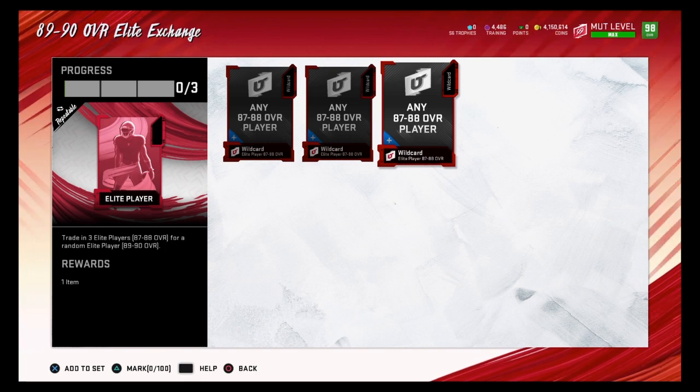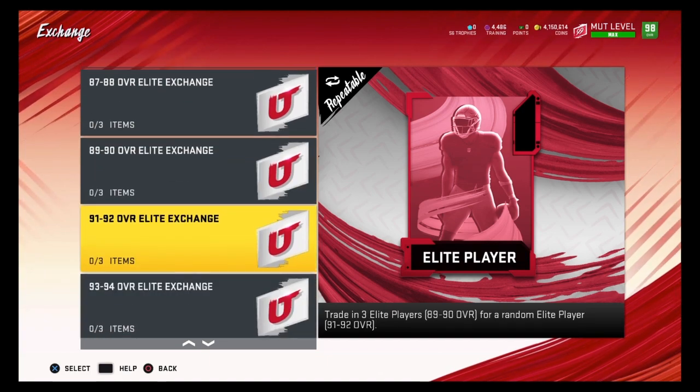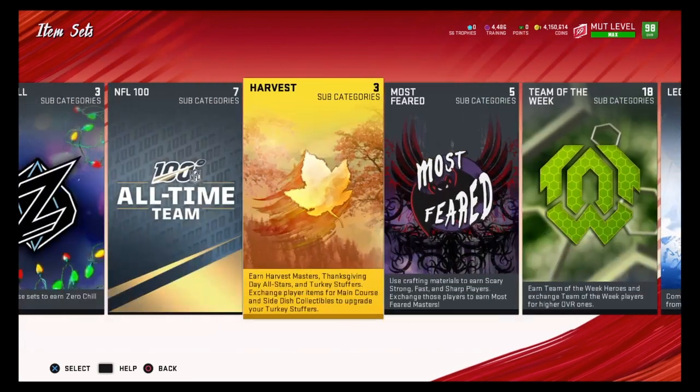The reason I recommend that is because it's very low risk — worst case you only lose about 1,000 coins. Best case you can gain 20 to 30,000 coins, because some players in that set like Lawrence Taylor or Michael Vick can go for 20 to 30,000 coins. I recommend putting your 87 overalls in there and testing your luck. Sell everybody else.